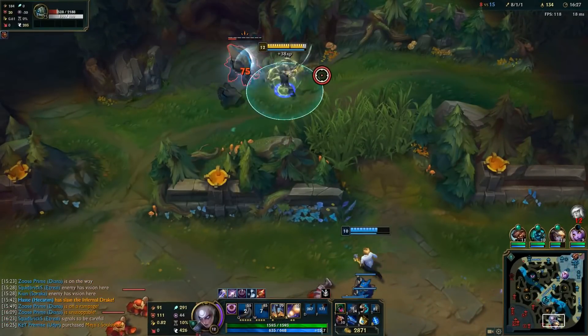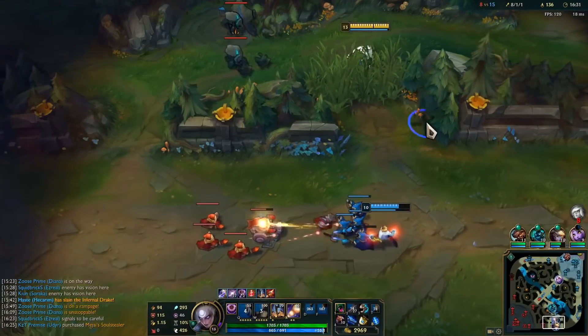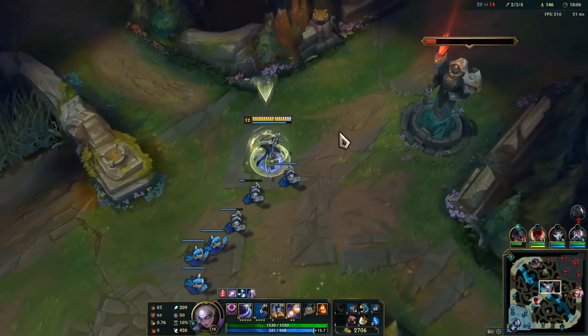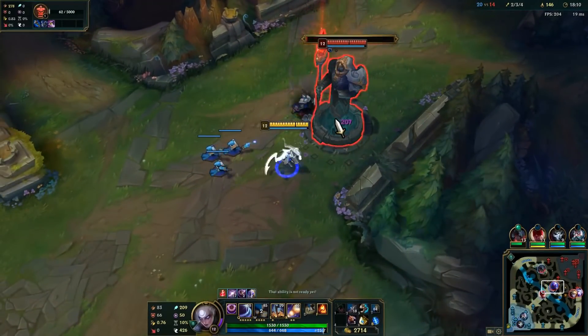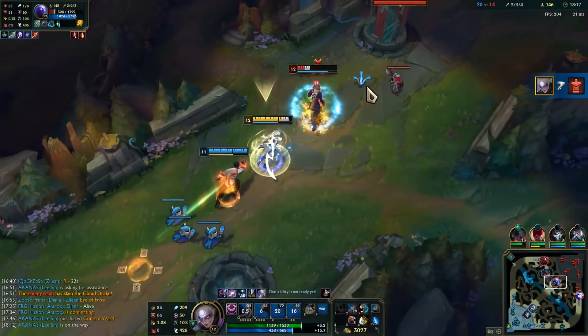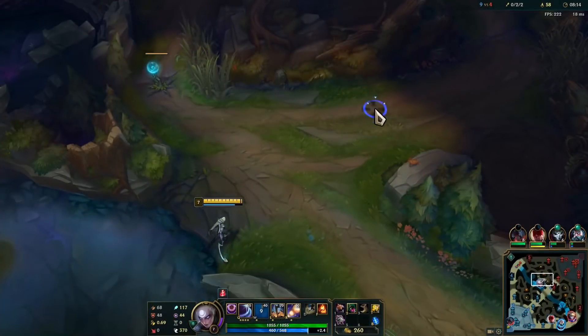A word of caution: above Platinum 2, playing Diana was a little harder. Kills didn't come as easy, and experienced players almost never allowed me to get too close for Q combos. Laning phases are also punished a lot more, so have a lot of Diana games under your belt if you want to try it at higher elo. Try this out and let me know how it feels. The main reason I've gone for this strat and build is because I find it extremely fun, rewarding, and optimal.